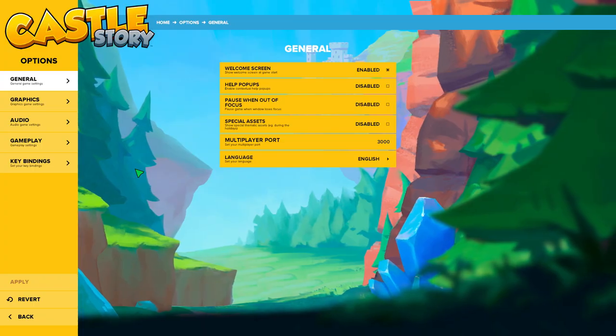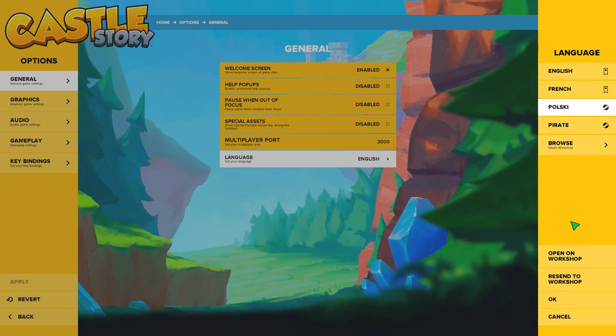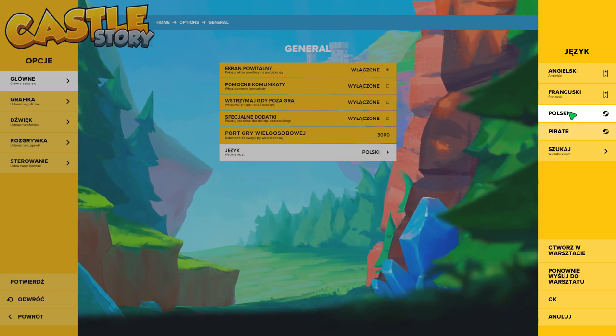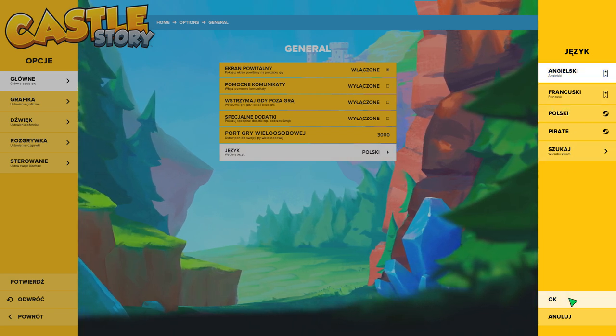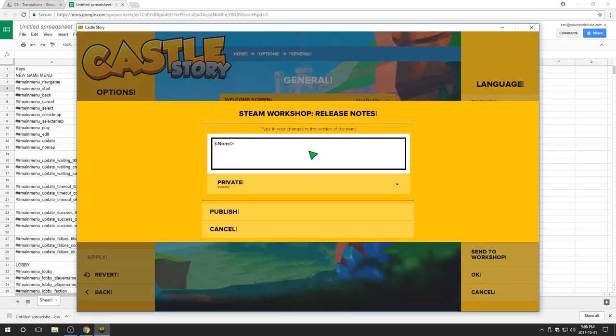Castle Story now has a public translation system, which means you're going to be able to translate the game, put your translations on the workshop, or even go to the workshop and download translations that another player made, so you can play Castle Story in the language of your choice. If you want to learn how to translate Castle Story there's a video tutorial linked in the description and at the end of this video.